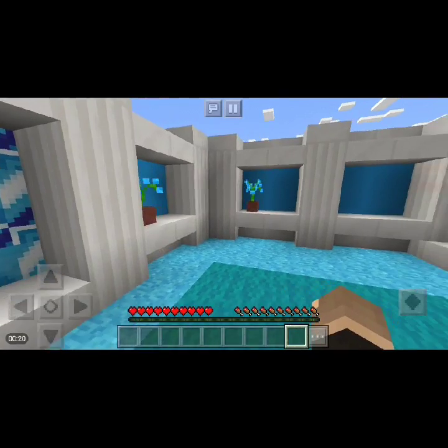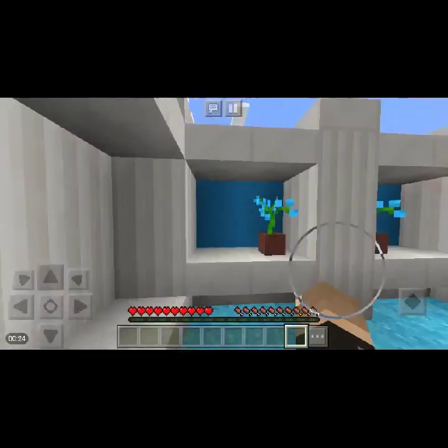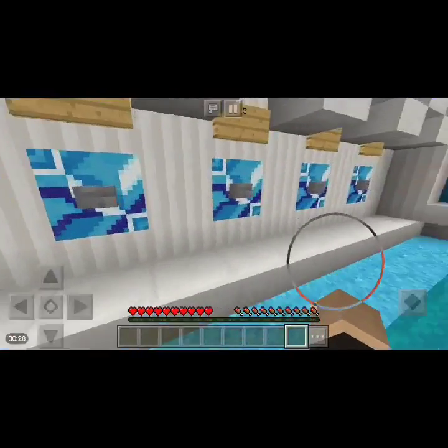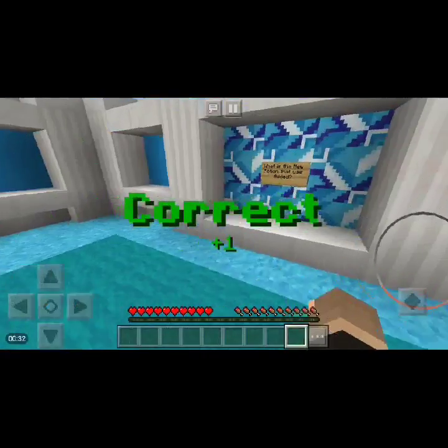How many chapters have been added? So Minecraft added all the chapters for all the kinds of wood — we only had Oak at this moment, but there are 6 types of wood, I believe. So the answer should be 5. We got it guys. Alright, so next one.